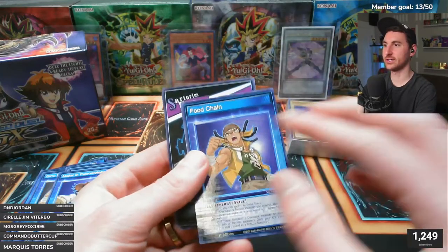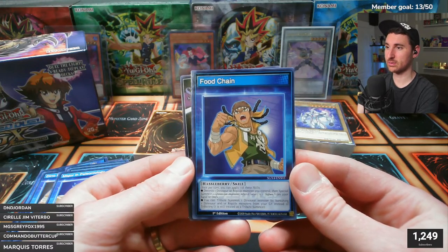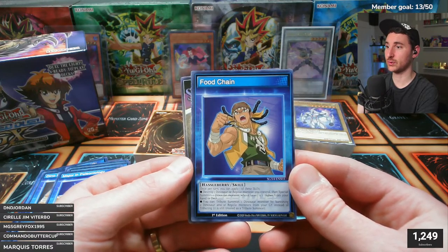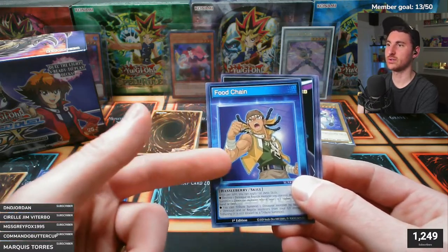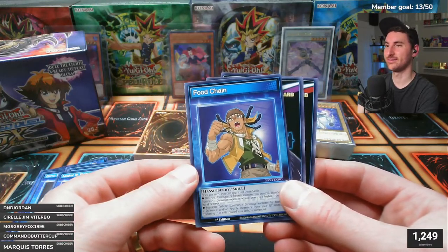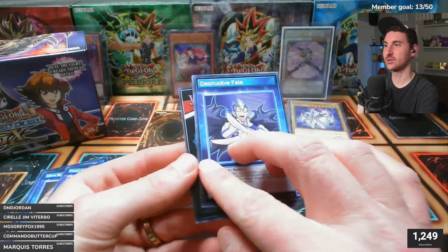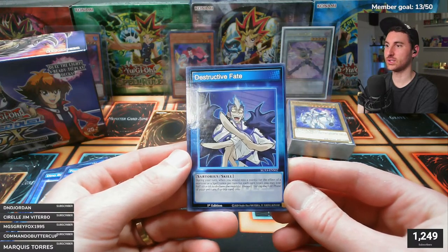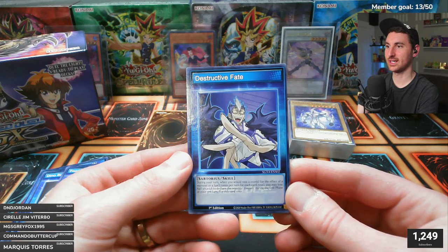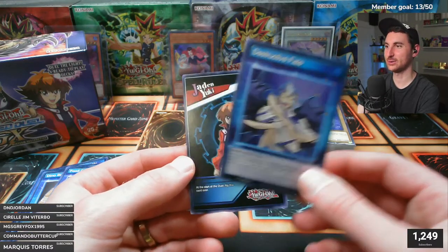Hassleberry's second skill 'Top of the Food Chain': once per turn, apply one of these - destroy one dinosaur or reptile monster you control then special summon one dinosaur monster one level higher from your hand or deck, or tribute summon one dinosaur monster by banishing two dinosaurs and a reptile from your graveyard instead of tributing from the field. That's actually kind of cool - you don't need Giant Rex though, otherwise that would be insane.